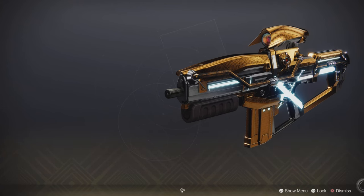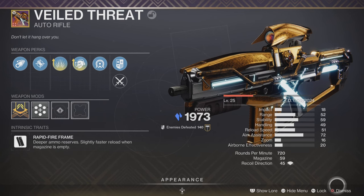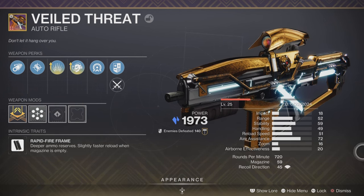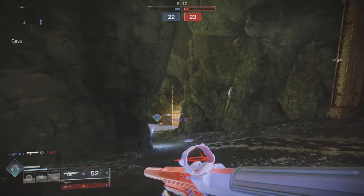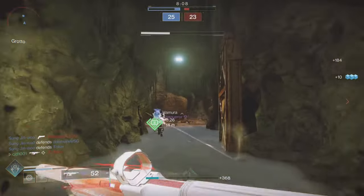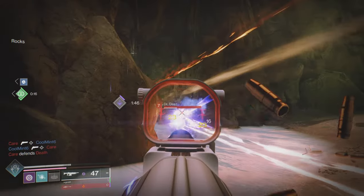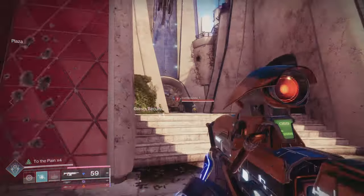We'll be taking a look at these two weapons and breaking it down into five categories. I decided to shorten the categories a little bit — mainly because I felt like seven was a little much — so we're going to simplify it. What we are going to be comparing are the stats, the perk pool, pairings — or really what I'd call weapon slot, since these two have different weapon slots — acquisition, meaning how easily accessible each one is and whether it's craftable, and then the origin trait.